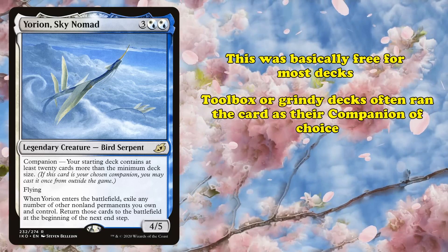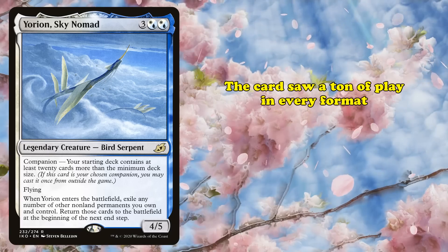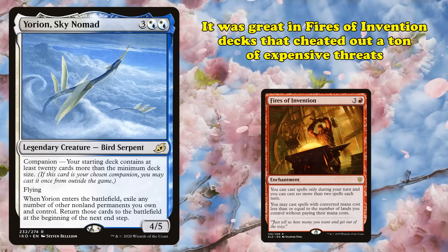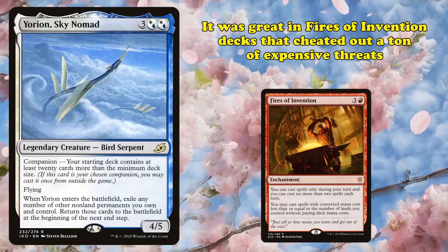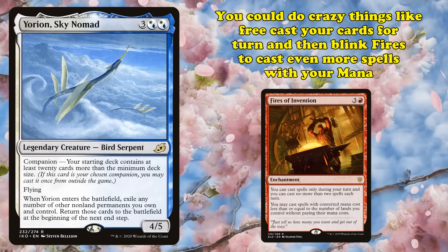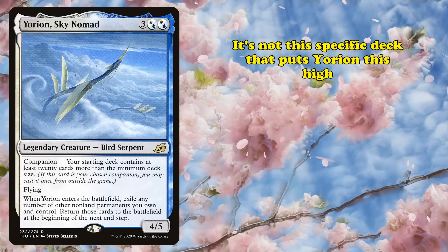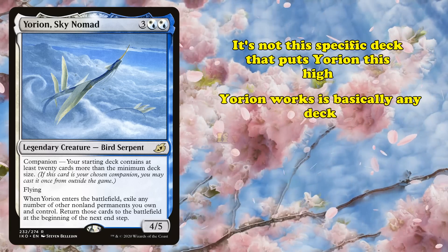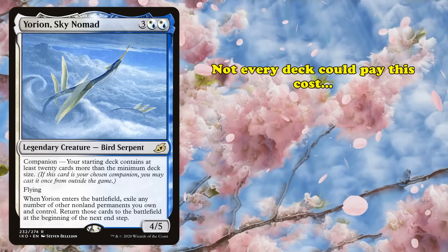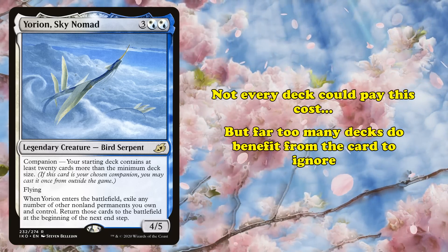Toolbox-style and generally more grindy decks preferred to use Yorion as their companion of choice, since the extra 20 slots could go to more tech choices and varied options. Yorion saw play in every format it was legal in and eventually was banned in Modern. To this day it mostly sees play in Legacy and Pioneer, seeing success in Fires of Invention decks that play out many spells ahead of curve, then add Yorion to hand with unused mana and cast it to exile the Fires of Invention, free to cast cards stuck in hand, then return Fires at the end step. What leaves Yorion at the top is the fact that it works in essentially almost any deck — if a deck can find 20 more playable cards for its strategy and has the right color mana, it's essentially a freebie.